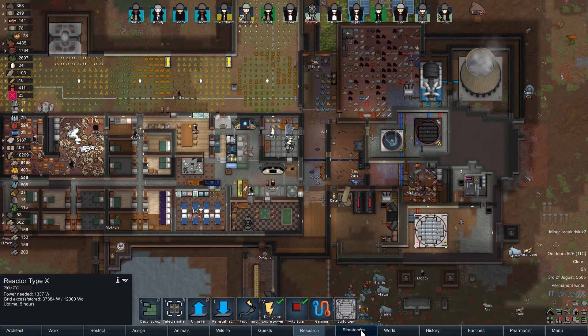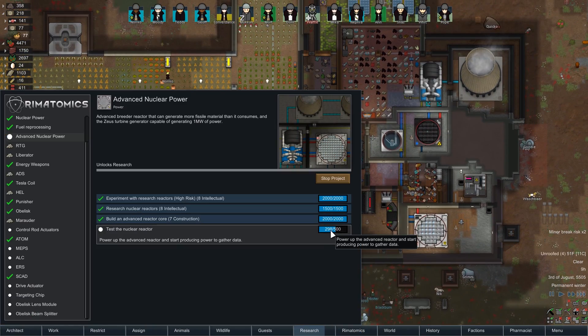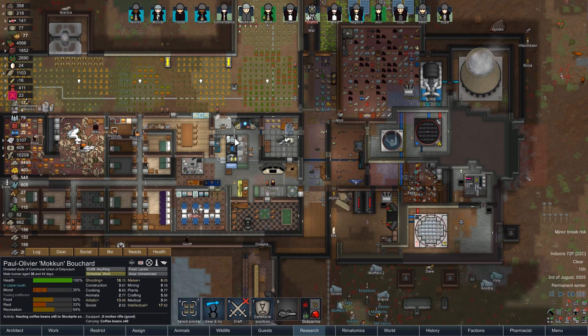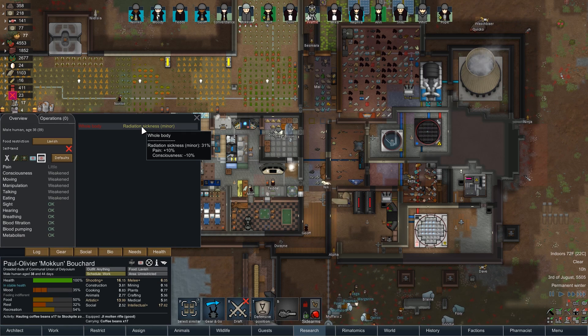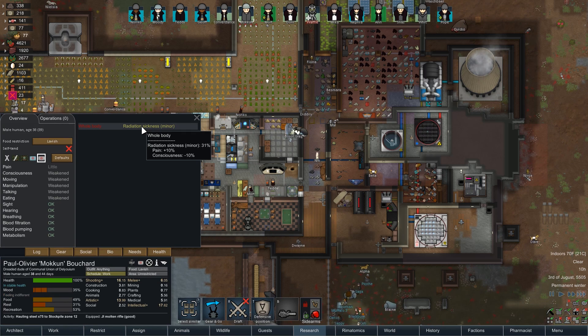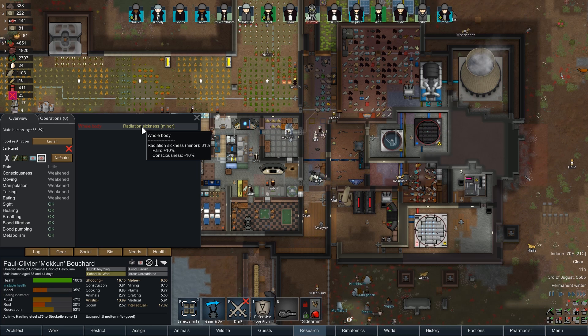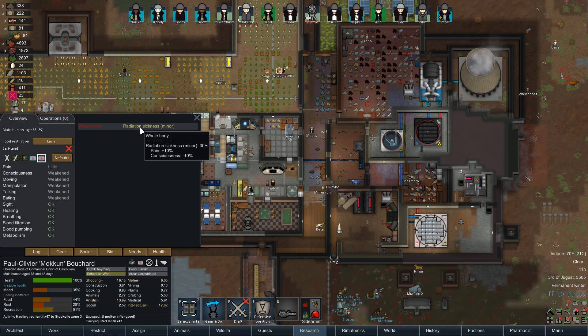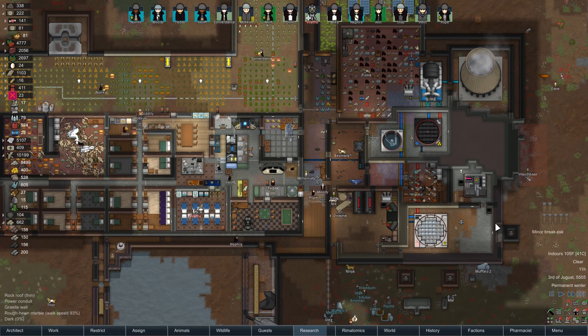Now we've got enough power — how's our Rim Atomics project going? Going well, working on up to 500. Sorry about that, Moken — are you doing okay? Yeah, you'll be fine — I assume. Probably. Yep, you'll be fine — sorry about that, I won't ever do that again.